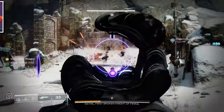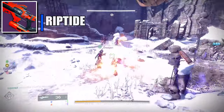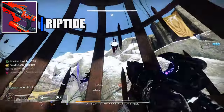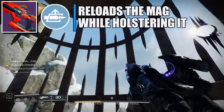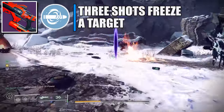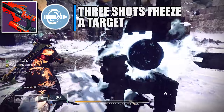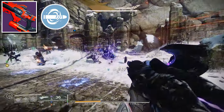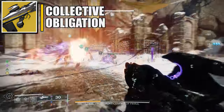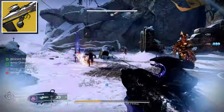For the kinetic weapon I'm using the stasis fusion rifle Riptide. The perks to run are Auto-Loading Holster and Chill Clip. Note that Chill Clip did get a nerf — it now takes three shots instead of two to freeze a target, and it can also stun unstoppable champions.